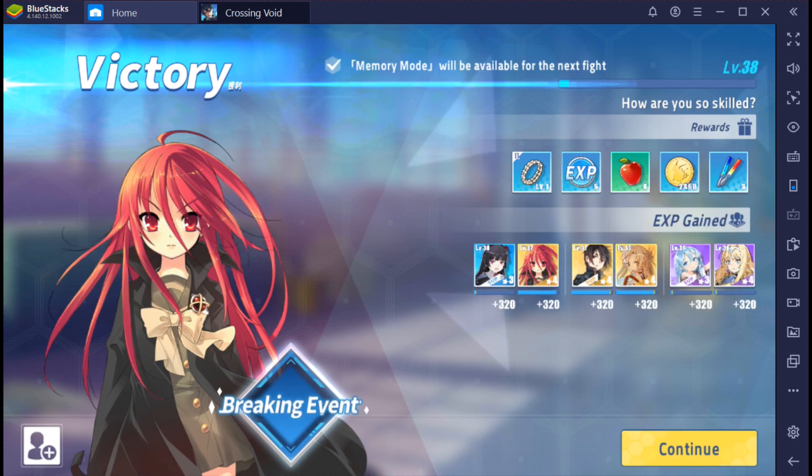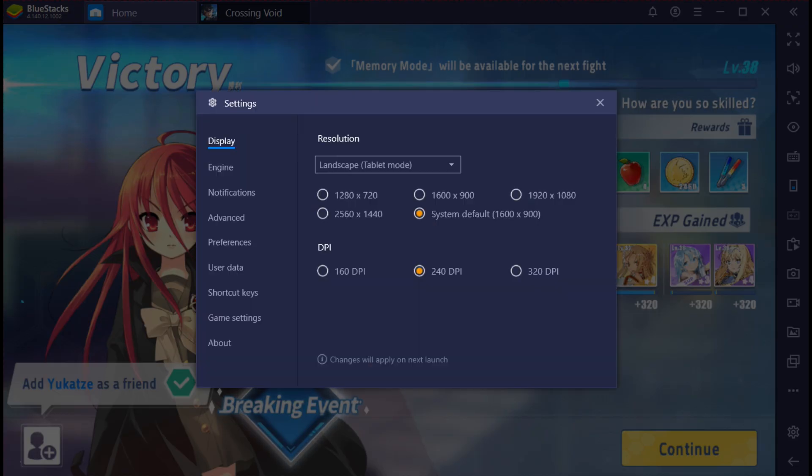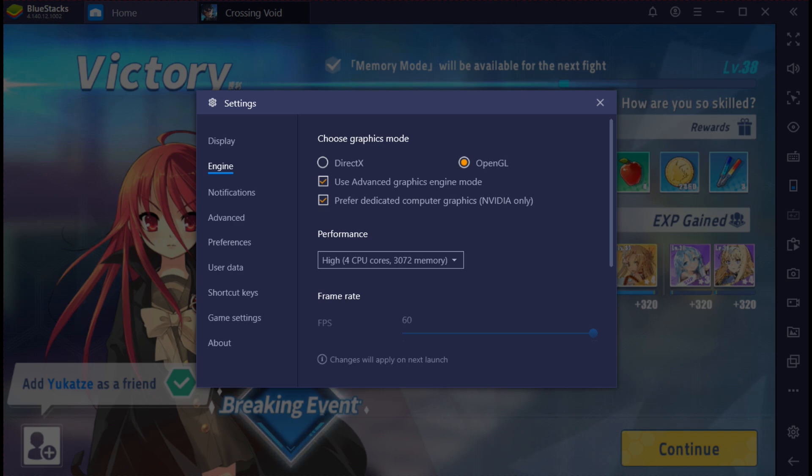Everybody else playing this right now isn't having problems anymore. I'm just trying to help — are your options set like this right now? Is your engine on OpenGL? Are you really at four CPU cores and 3072 memory, and can your computer actually handle that? Because if your computer can't handle it, you'll still get kicked out. Just make sure you're at that point.